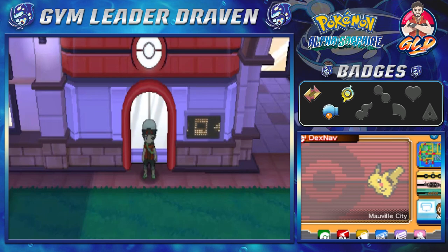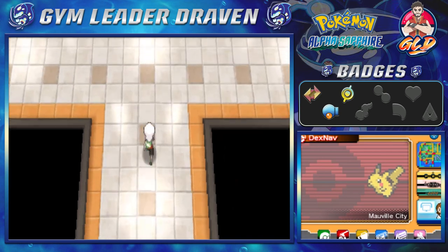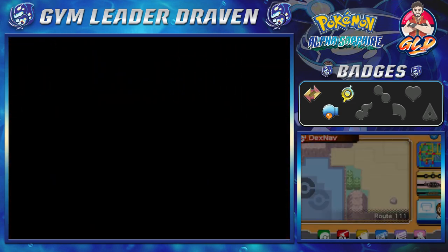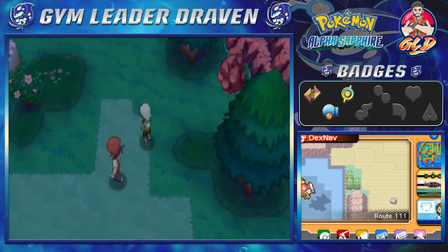What's up, guys? It's me, your badass host, Draven, and welcome to another episode of our Pokemon Alpha Sapphire Walkthrough. In our last episode, we went up against the Winstrate family, and now it's time to finally go north — beyond Route 111. Yeah, we're finally going over to Fallarbor Town.